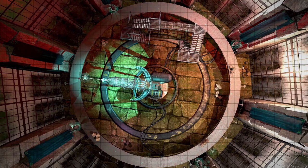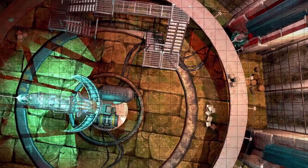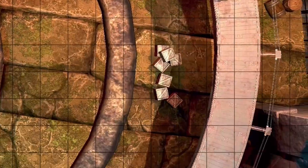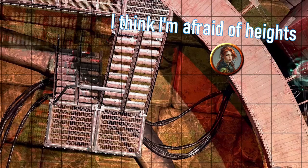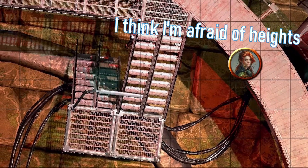But that's not the only challenge. Surrounding the lab is a narrow platform, precariously suspended several feet above the ground. The height difference adds another layer of complexity — one wrong step and your characters could be in serious trouble.